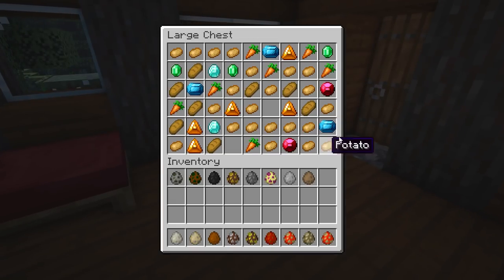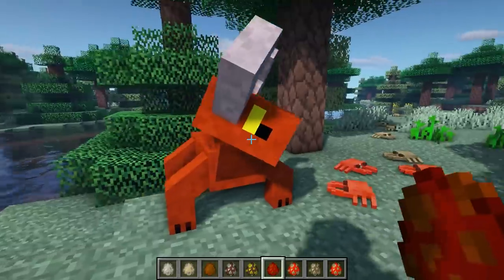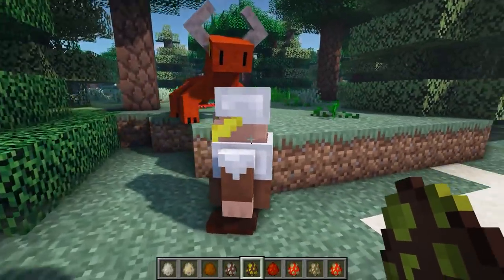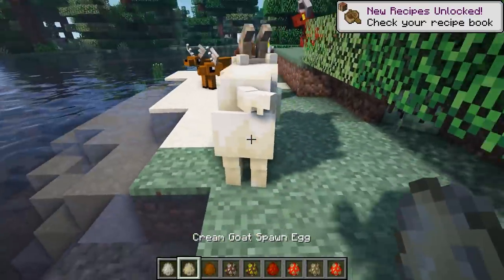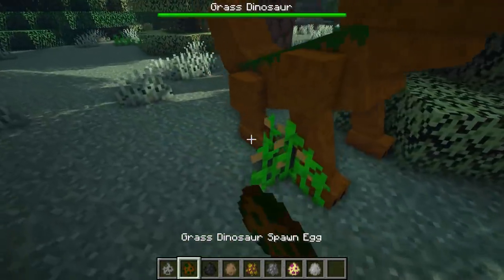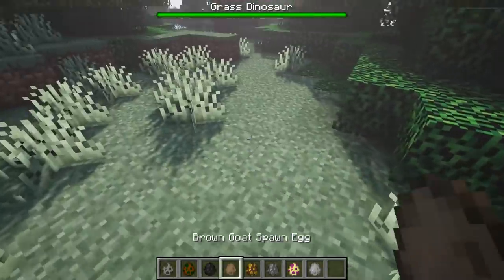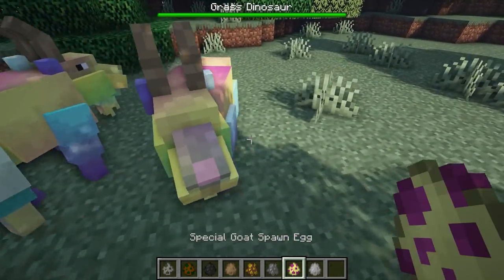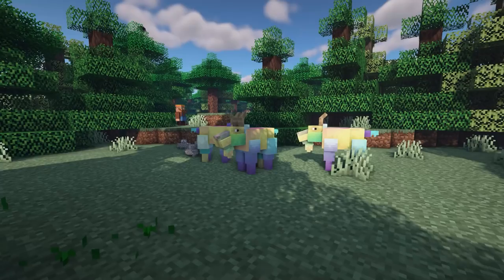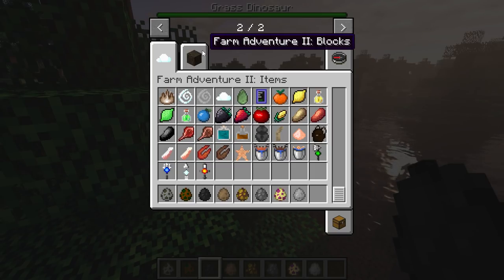It adds some new crops which are tomatoes, and these little houses that spawn in the world. It adds gems, crabs — some orange crabs, they're so cute. There's a blonde explorer which are like dwarves, warrior dwarfs, deers, goats, an ancient golem which is a boss, a grass dinosaur. When you kill the boss you get elements — a beetle, brown goat, a farmer, a baby golem, and a rainbow goat which is so cute. It also adds spells and a magic element.